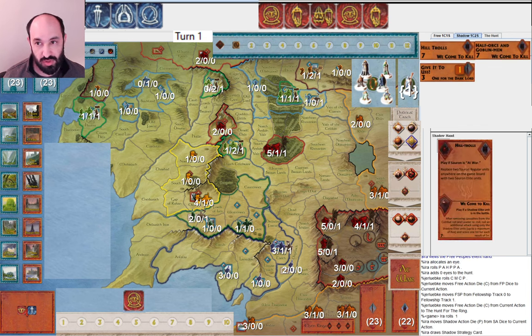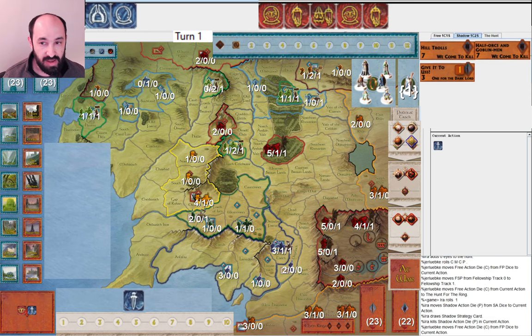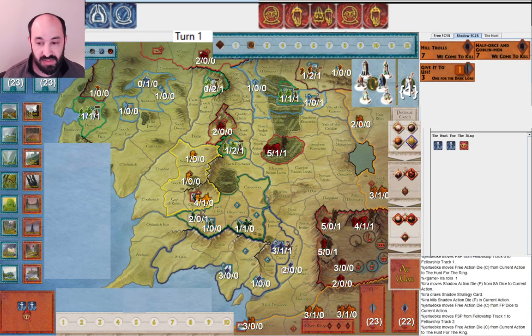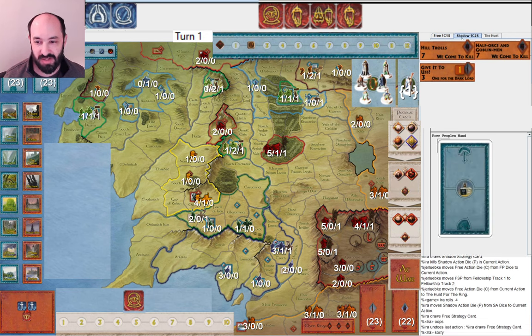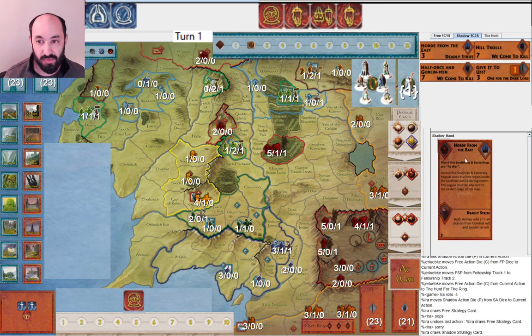I start by drawing some strategy cards. Happy to see Hill Trolls — another good reinforcement and a pretty powerful combat effect too. They move a second time and I miss again. I accidentally draw a strategy card for them, but we undo it. Then I draw Horde from the East — great card because of Deadly Strife, and I'm also happy to use it as a mustering effect potentially. I didn't get any amazingly powerful strategy cards right off the bat, but I'm getting deeper into the deck, hoping to draw Corsairs.